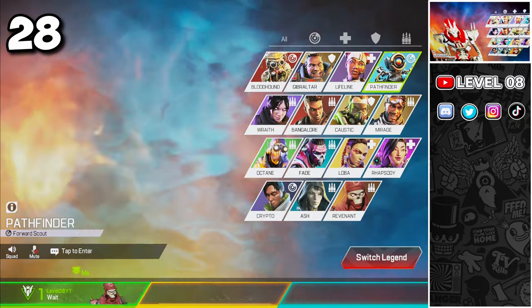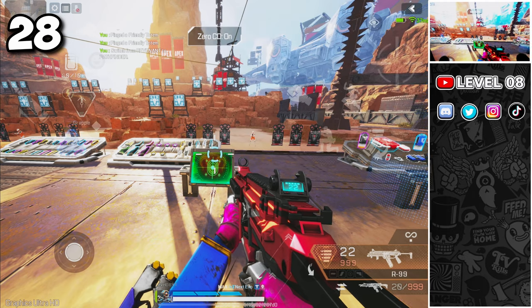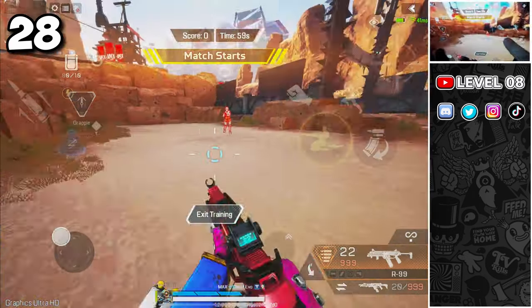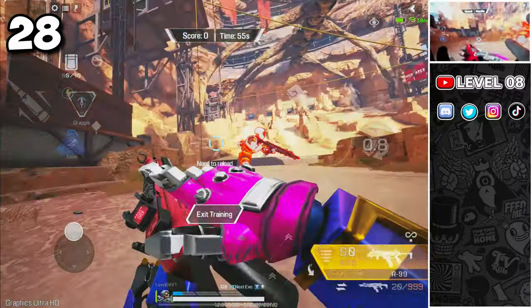Some people are not aware of the possibility to train with AI dummies on the training ground. Simply go to the target practice console, go to special training and select crossfire. You can practice your precision, strafing and movements for as long as you want.